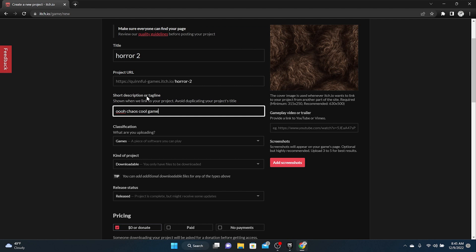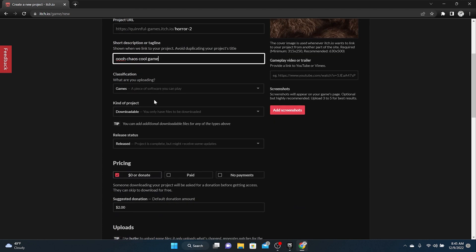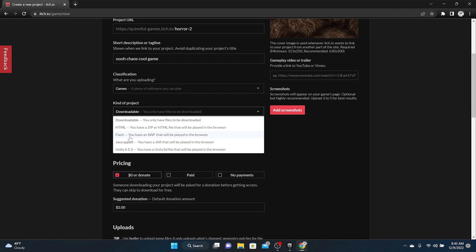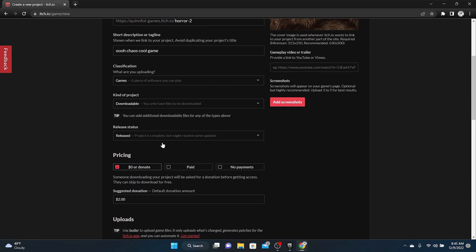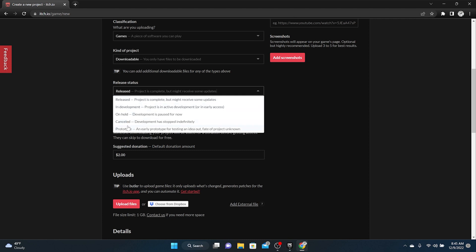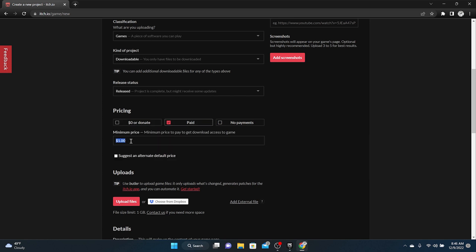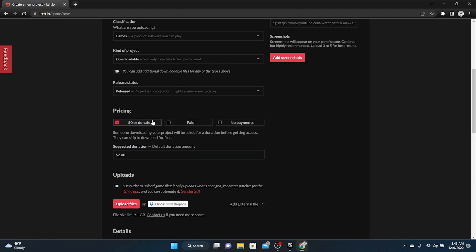The tagline is very important because when people are browsing games, it's what hooks them — put something creative and catchy. For Classification, select Game. For Release Status, you can say if it's in development, on hold, prototype, etc. For pricing: if you think your game is worth something, click Paid and type in the minimum price. For more casual games, I usually set it to zero or donate — if anybody wants to donate, that's great.